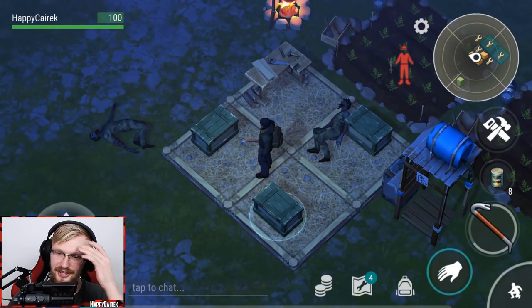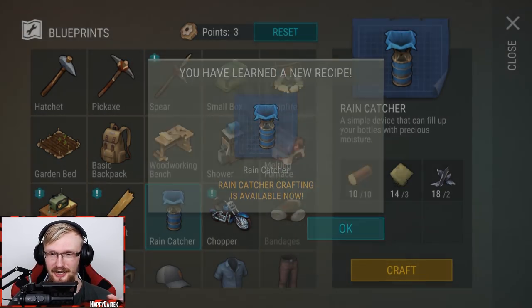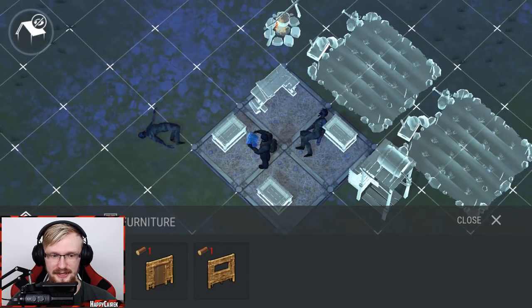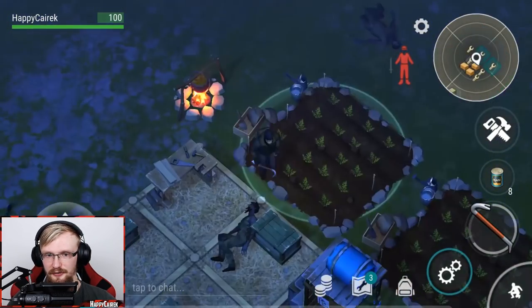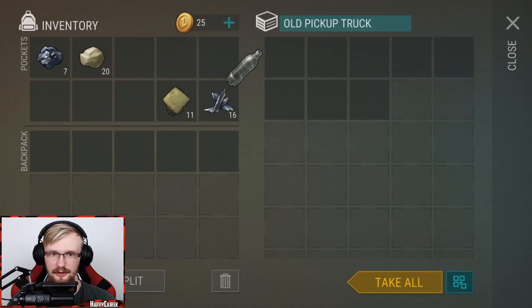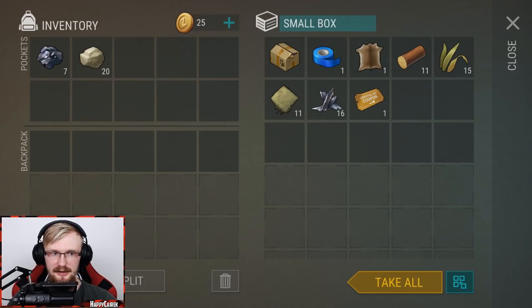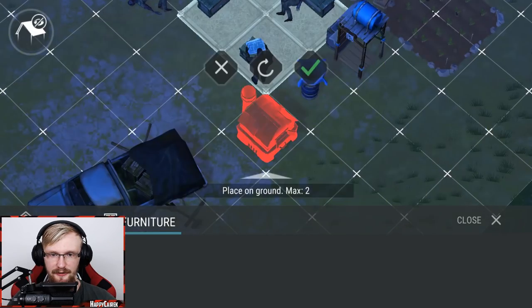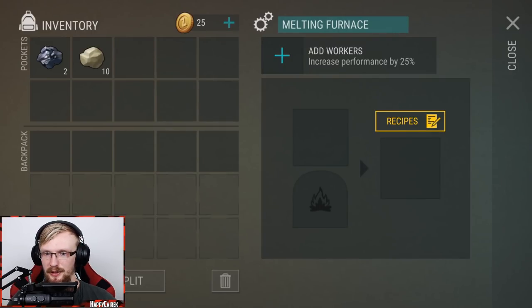I accidentally crafted the shower instead of the rain catcher - I'm a total idiot guys, don't be like me! The shower is also important but I forgot what I was talking about. So let's craft the rain catcher. After that you can move furniture but you can't move walls. You just place an empty bottle of water there and in 10 minutes you get a full bottle. Let's also craft a furnace here because the furnace is going to be really useful.